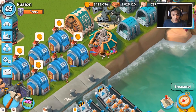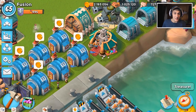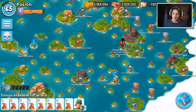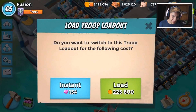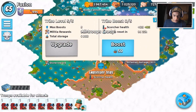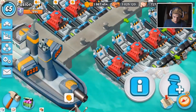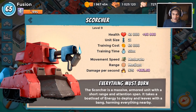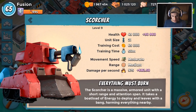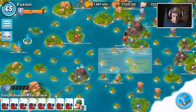Welcome back to another Boom Beach video. Still a little sick today, we're going to be taking down Imitation Game once again, and this time we are only going to use scorchers. I'm going to fully boost up my scorcher health tribe and have a little fun, because my scorchers will have about 74,000 HP, which is insane.